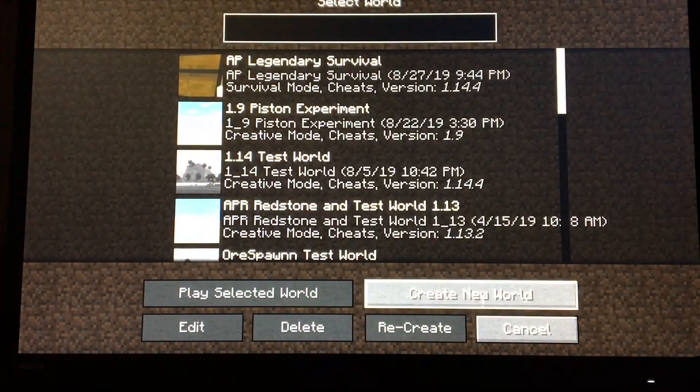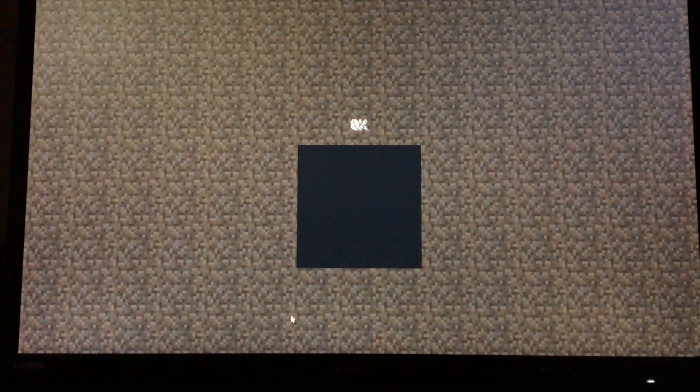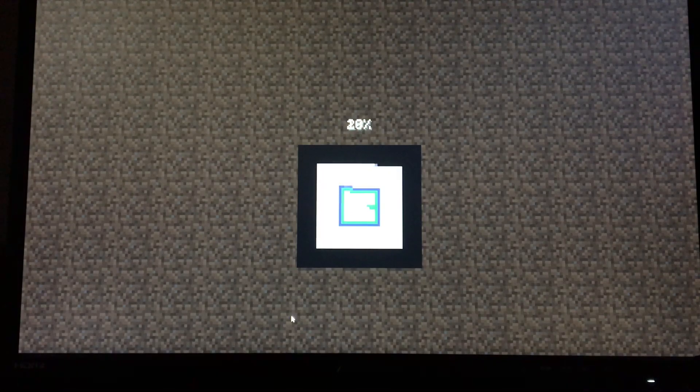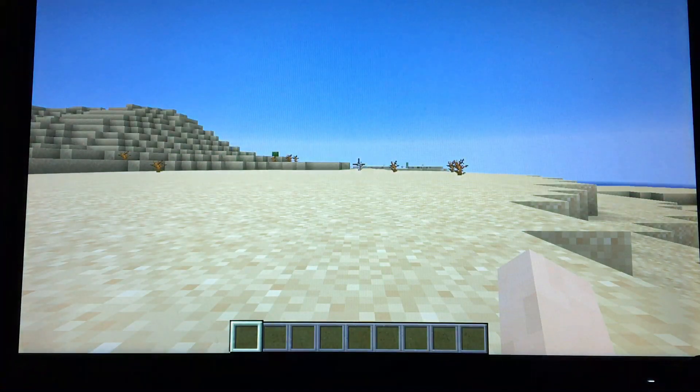Now, they have varying effects depending on what you do. The first one, you're just going to want to create a brand new world — obviously in creative, because you're going to use a command to do this. And the command is extremely simple, and it's the same for both of them, with a slight alteration, which I'll show you in a second.